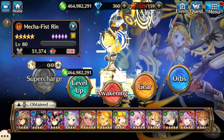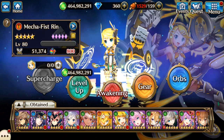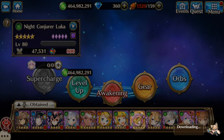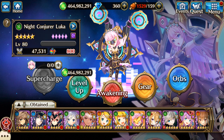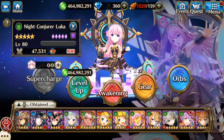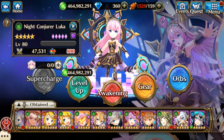So this is Vocaloid 2. MechaFish Wren — one of the best free characters in the game, her and regular Asuka. Regular Wren, which I got during the second Vocaloid collab. And then one of my most useful characters, which I was kind of mad at the time I got — I really wanted Miku Bota more. But it turned out that Night Conjurer Luka ended up being way more useful in the long run for me.